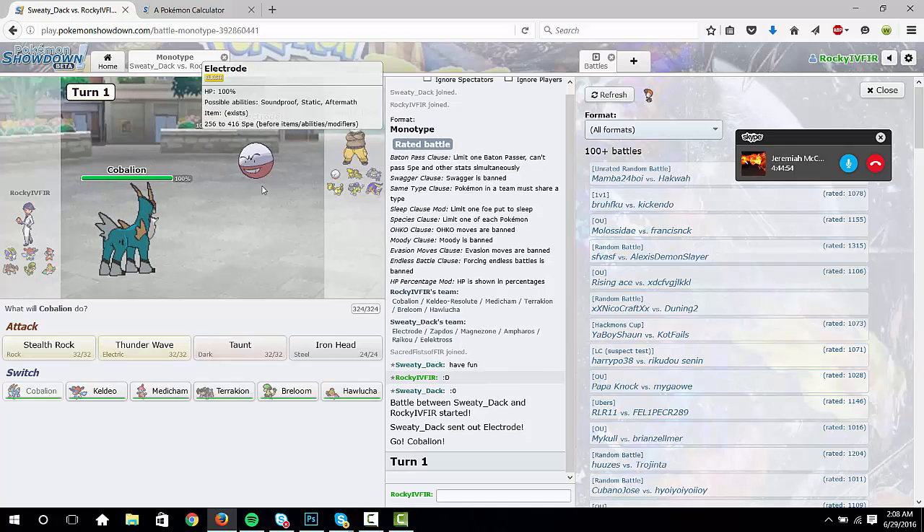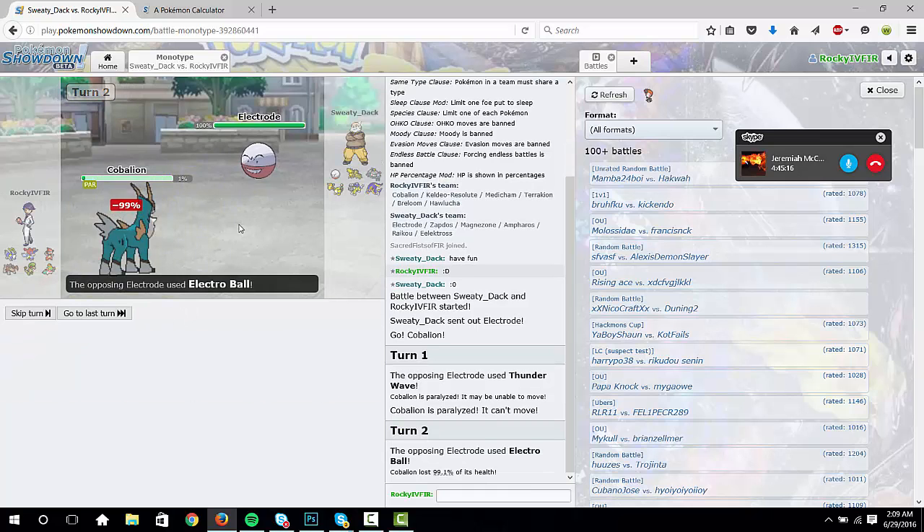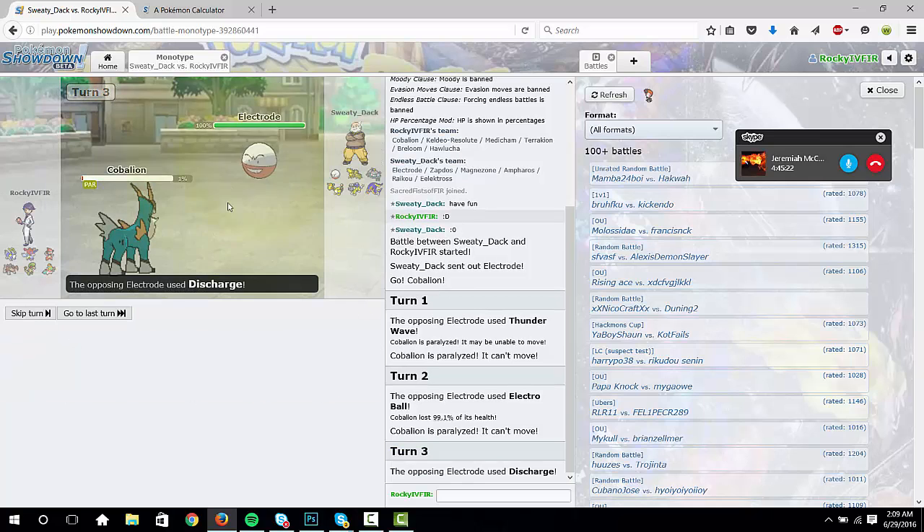Taunt doesn't do anything at this point. I mean Stealth Rocks is obviously — go ahead and Stealth Rock. That's fine. Stealth Rock again — that's fine. Holy shit, man, we got so unlucky there. That's fine. It knows three electric moves.